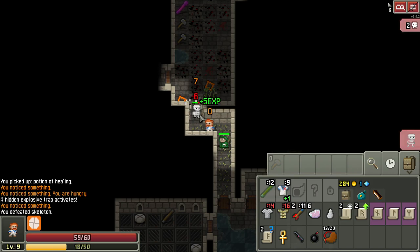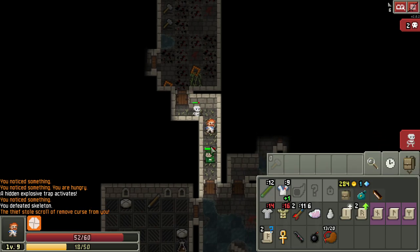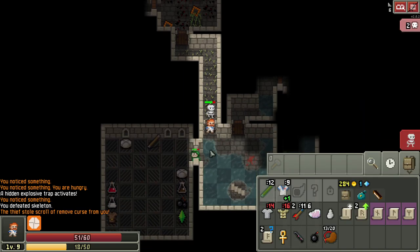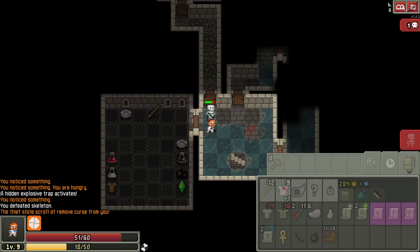Thief! Go away — what are you going to steal from me? It stole a scroll of remove curse. How dare you! I cannot let that happen. Luckily — okay good, it went in there and got stuck. We can take care of the skeleton first at least.